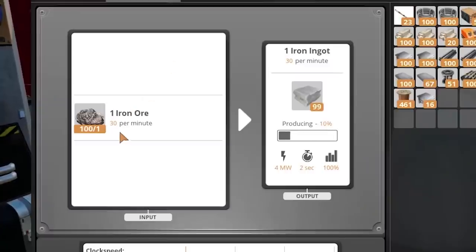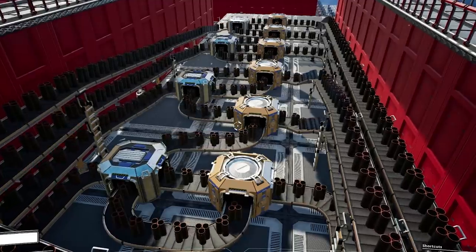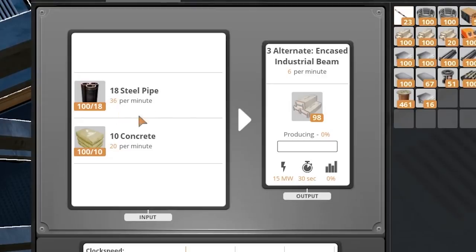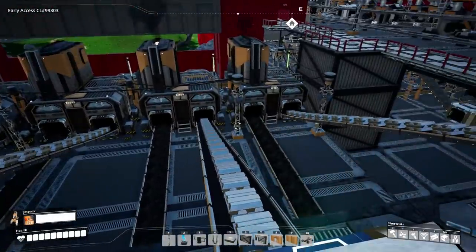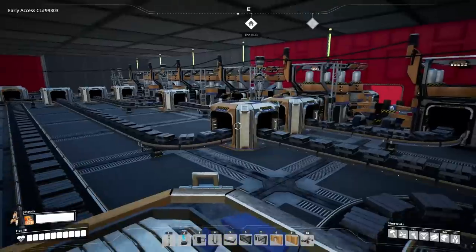For example, a smelter needs 30 iron ore per minute, it's going to get 30 iron ore per minute. I can accomplish that by using splitters and mergers in very interesting ways — and by interesting, I mean downright insane sometimes. Everything is getting their inputs at perfect timings. Especially on the lower tier items, you want every production machine receiving the perfect amount per minute so it can run very smoothly. Because if there's any kind of delay, even a couple seconds, that's going to stack up through every single process further up — causing a stutter throughout the whole factory.